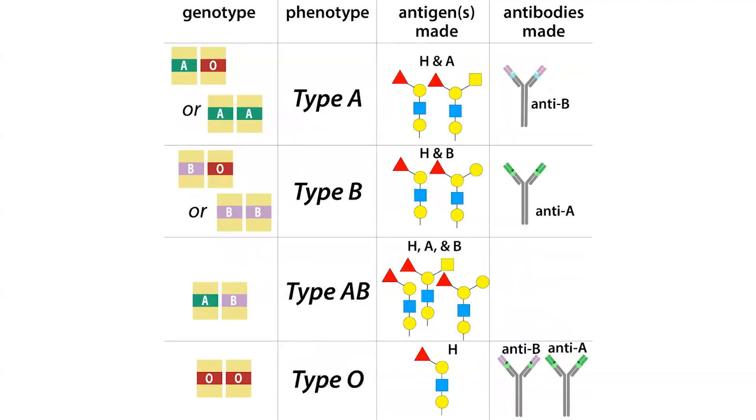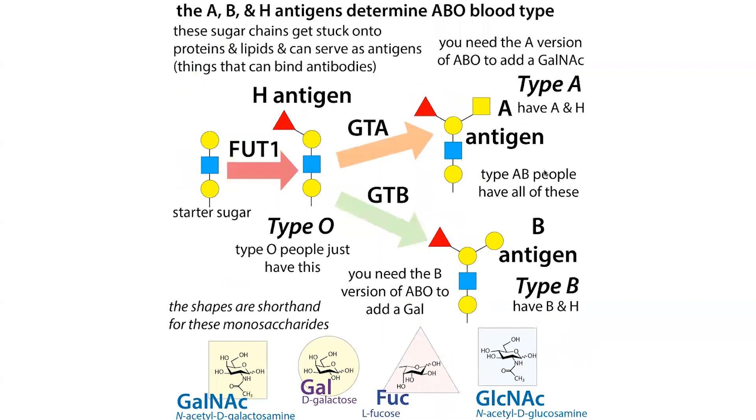People with type A blood will have antibodies against type B, but not type A. People with type B will have antibodies against type A, but not type B. People with type O will have antibodies against both, and people with type AB won't have antibodies against either. For type O, they only make the core sugar, whereas people with type A or B have a functional glycosyltransferase that takes the sugar one step further. People with type A and B still make the core sugar too, so they won't have antibodies against type O blood.